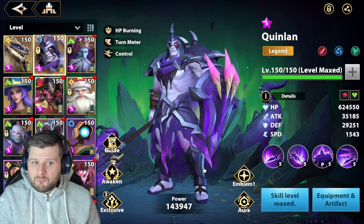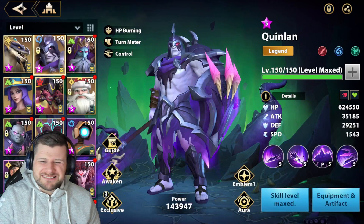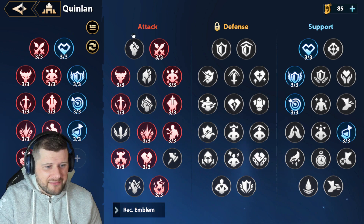You might worry about speed increases, but I wouldn't worry too much. 100 speed is something, but the multipliers on the stats are so big. Now let's talk about emblems.